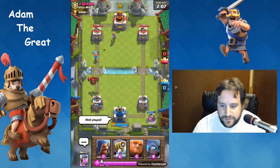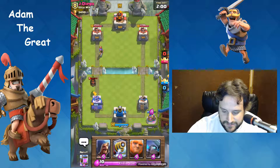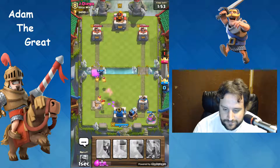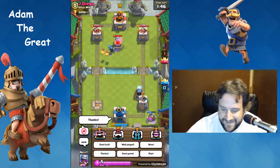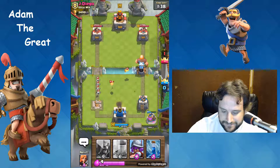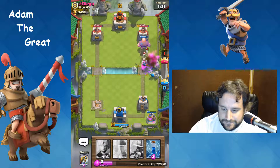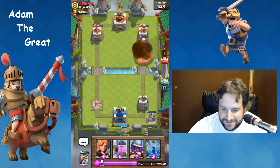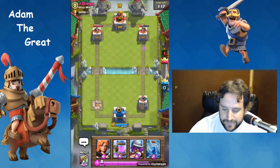Good game, well played - we're gonna let him think we gave up. No no no, that was good game well played for you buddy. We're gonna bait him a little bit there. He ain't got anything. He didn't stop me too bad. All right, put down the elixir collector.